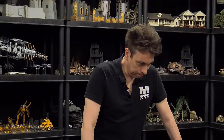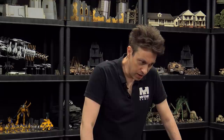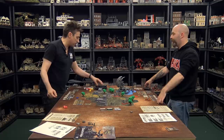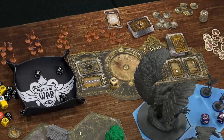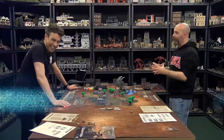Leo decides to use the reroll token on three dice, hoping for a shield to save the angel. He rolls — and fails again. The angel is sent to the infirmary. This chips down Leo's offensive power and means he'll need more resources to rally his forces — exactly Justin's plan.